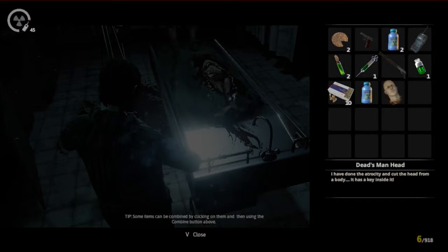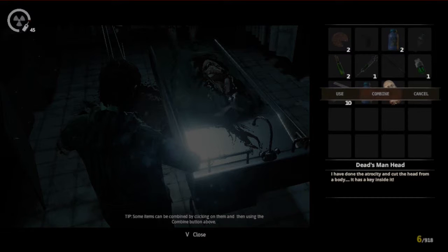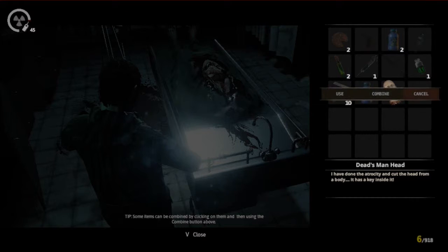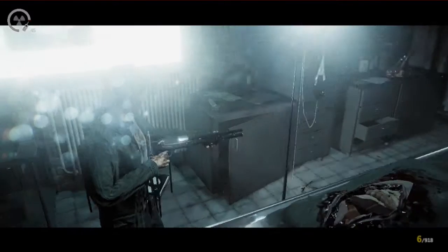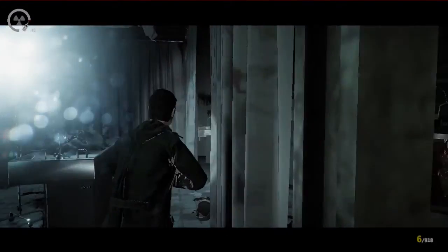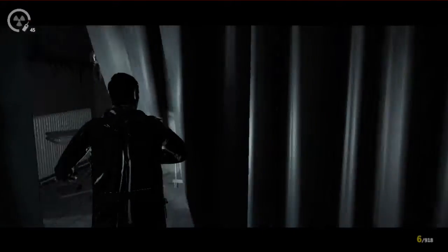I got dead man's head. I have done the atrocity and cut the head from a body. It has a key inside it. Should I open it? Can't. The piranhas have to chew it away first. And then the key comes out. I couldn't predict that part. How could I possibly predict that there was also a key inside the head?